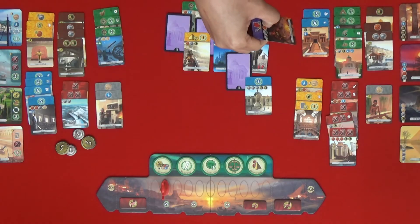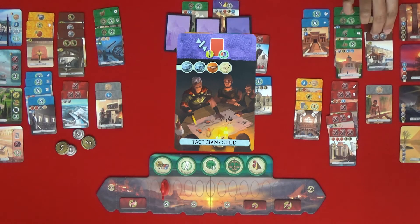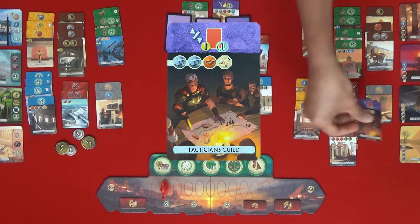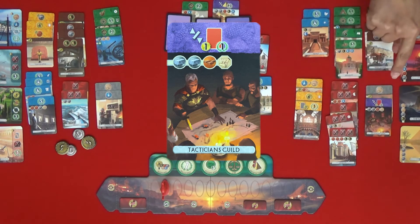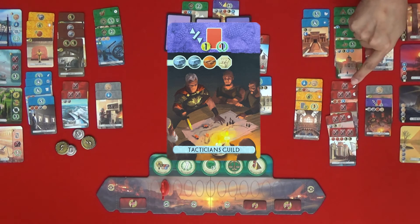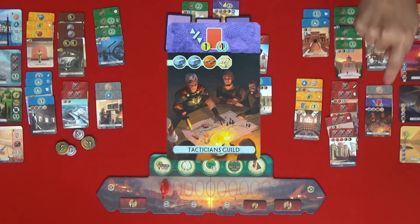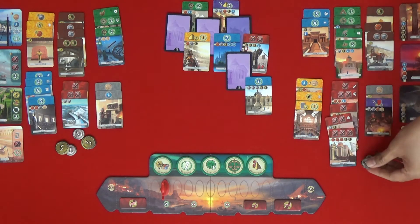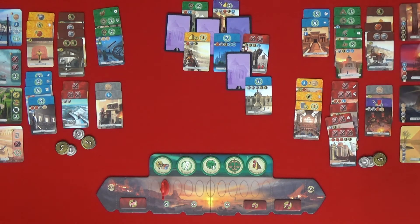I will build the Tactician's Guild. I have two stone, one brick, and one papyrus. That will give me a coin for each military card — one, two, three, four, five — nice. And that will also give me victory points — it's worth five points for me now.